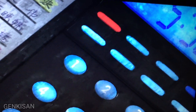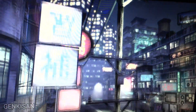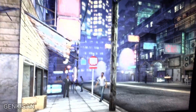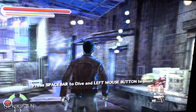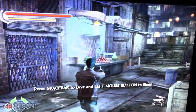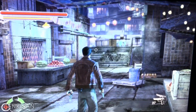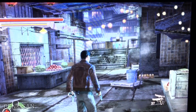Skip the cutscene. And see, it works just fine. And that's how you fix the black screen problem in Stranglehold for GOG. Take care.